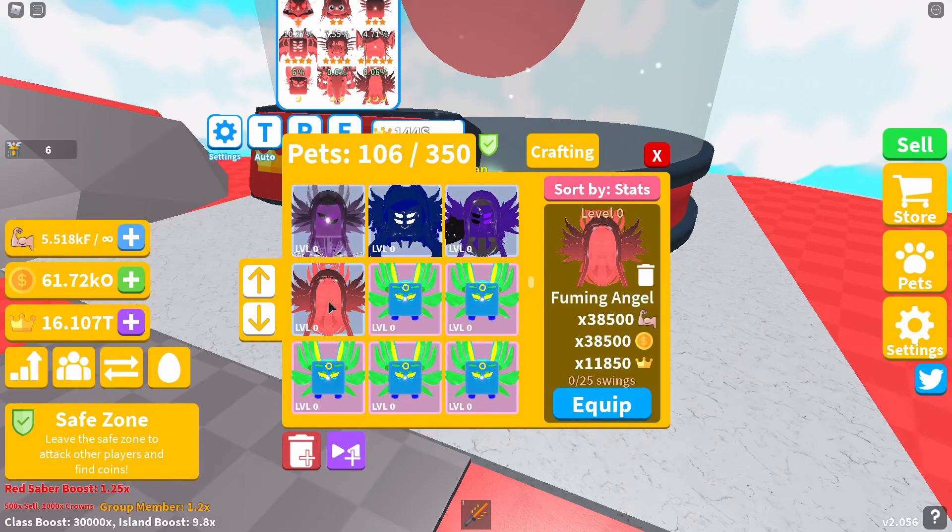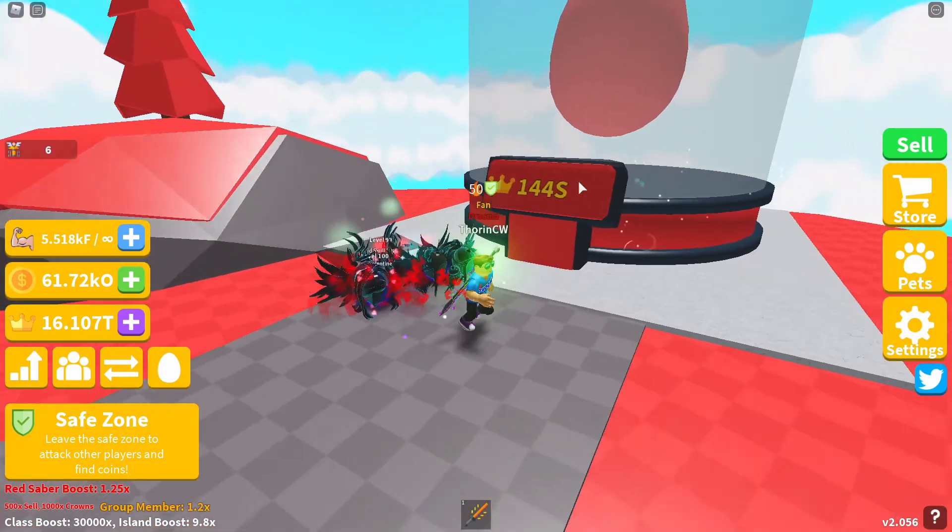The triple moon pet is the Fuming Angel. The Fuming Angel will give you 38500 strength and coin boost, and a crown boost of 11850. That's all nine pets from island 88.